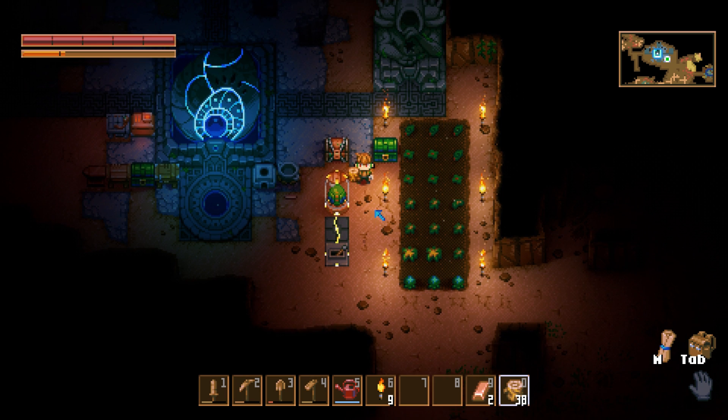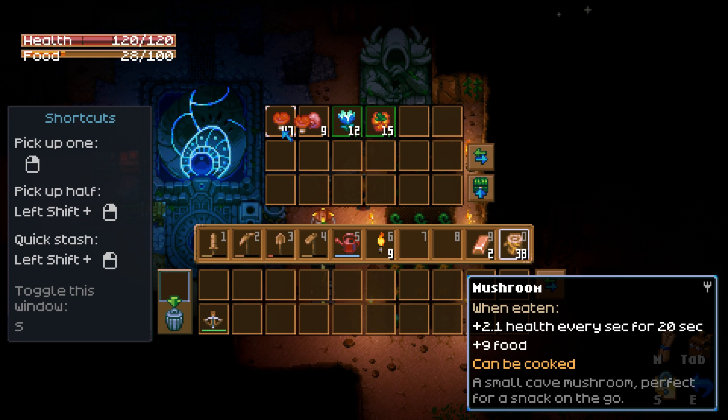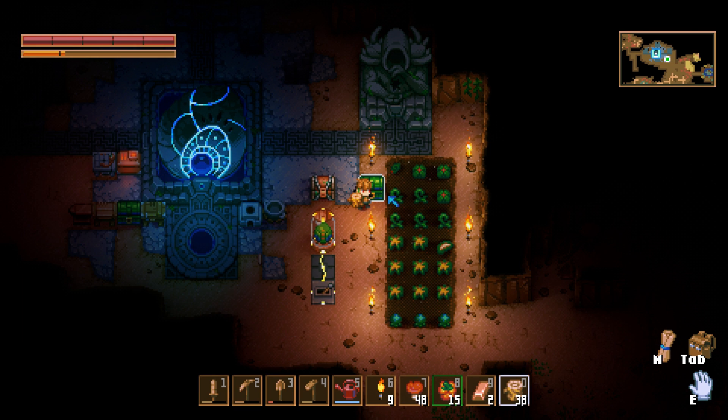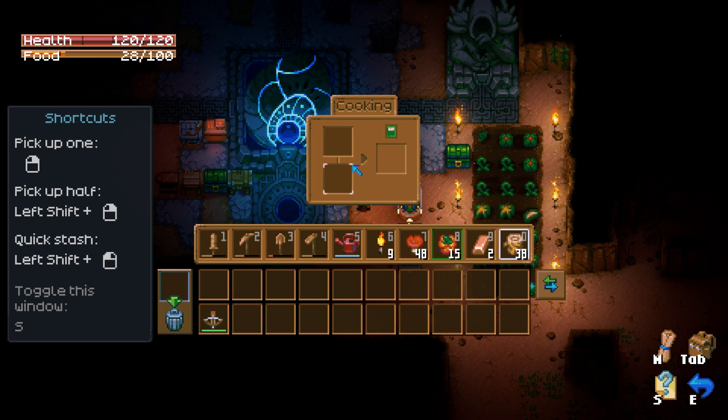Cooking involves combining any two ingredients, which can be found throughout the game world, such as mushrooms, vegetables, and fish. Players simply interact with the cooking pot, select the ingredients they wish to combine, and initiate the cooking process.